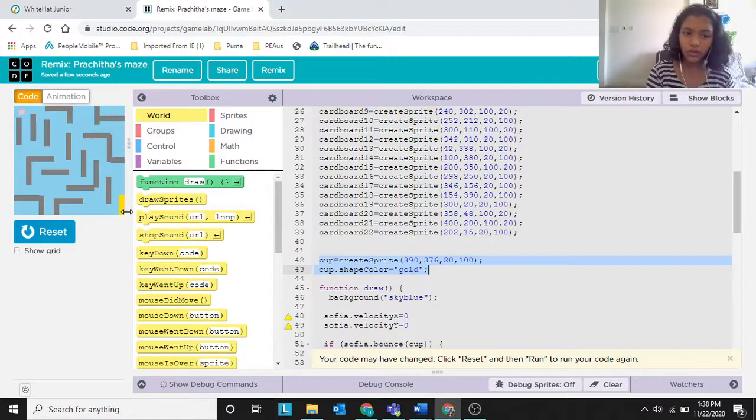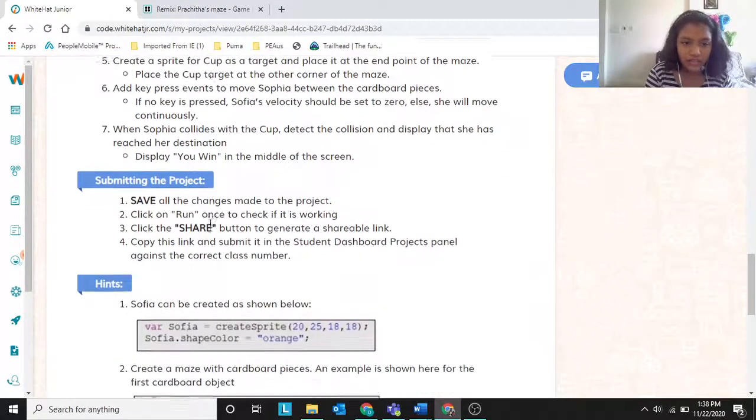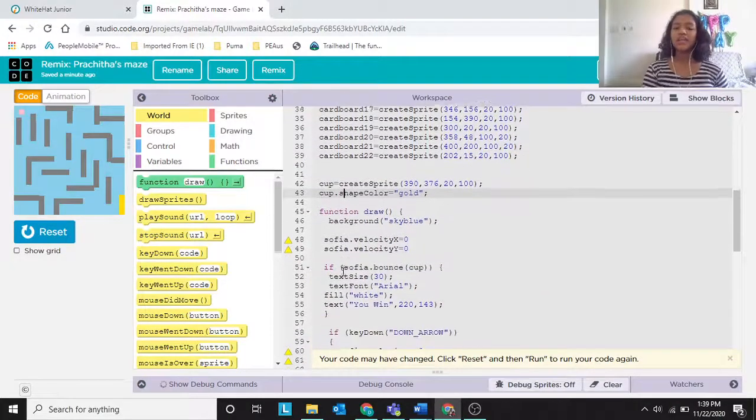I arranged the 22 cardboards this way — it's your choice. Next: cup = createSprite. I placed the cup at position 390, 376, with width 20 and height 100. I wanted it thin but long. I also colored the cup gold using shapeColor, because trophies are typically gold.